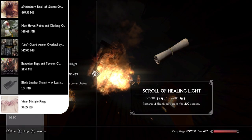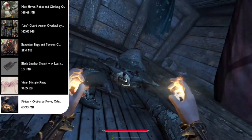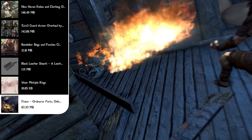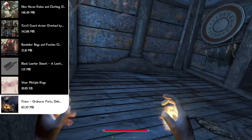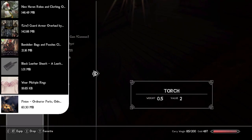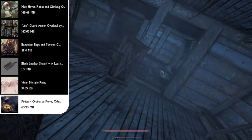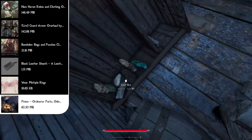Now we move on to stat changing and magic mods. Starting off we have the Pinion Mod Pack, a bundle of 18 different mods including huge ones like Ordinator Perks of Skyrim, the Odin Magic mod, the Andromeda Standing Stones, and Forceful Tongue shouts. Ordinator adds hundreds of new perks for diverse character builds. The Odin Magic Overhaul adds hundreds of new spells including some from Oblivion. The Andromeda Standing Stone Overhaul completely overhauls all standing stone abilities. And Forceful Tongue tunes the shouts to feel a lot better.